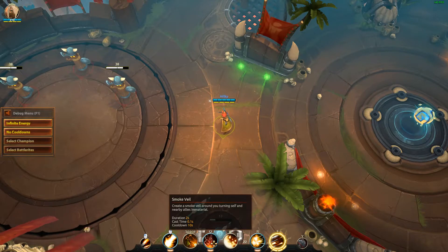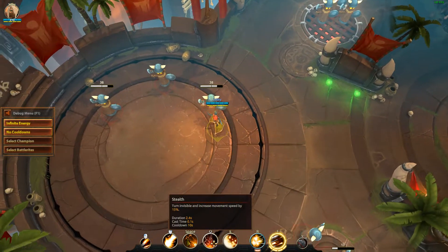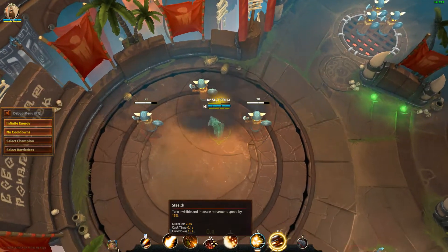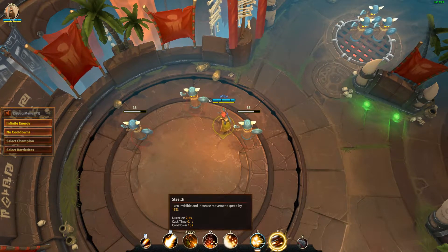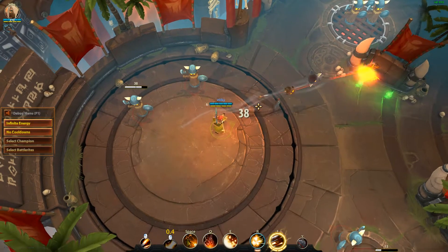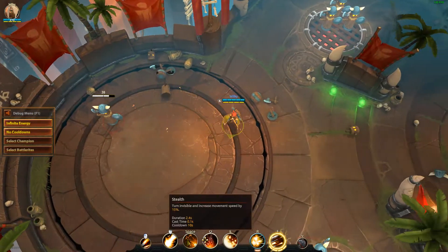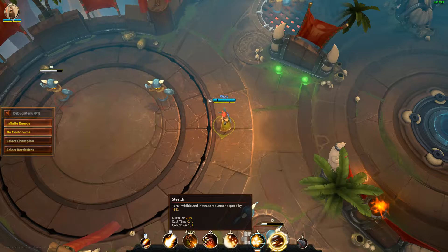Her second EX ability is Smoke Veil, which is a very handy supportive ability. It not only turns yourself immaterial but also allies, meaning that for two seconds anyone affected will be completely untargetable. And similar to the invisibility, you can start casting, shooting, jumping, and moving without breaking the immaterial effect prematurely.